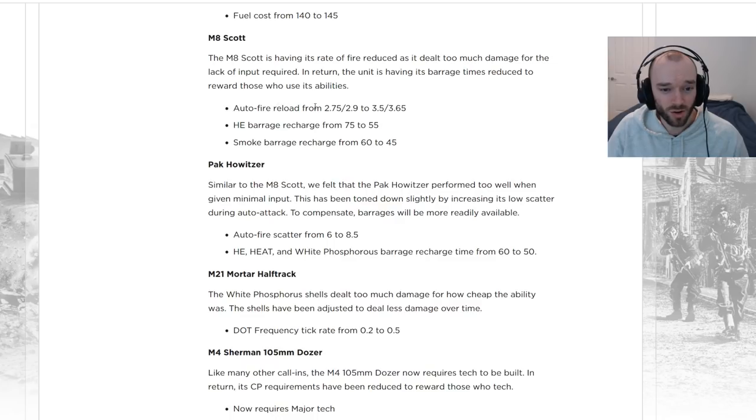The Scott has also been changed: the autofire reload is going up by about 0.7 seconds, but the barrage is going down to compensate. The smoke barrage is going down slightly too. Playing against the Scott was always tricky — a big feels-bad moment where you just couldn't kill it, especially once it gets smoke at Vet 1. This rework is trying to switch some of its strength from autofire to the barrage.